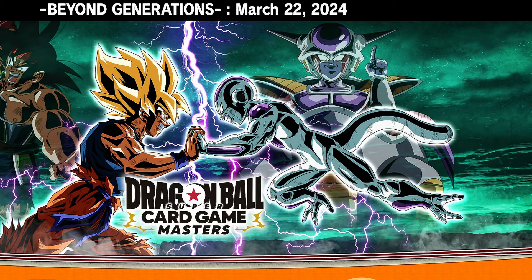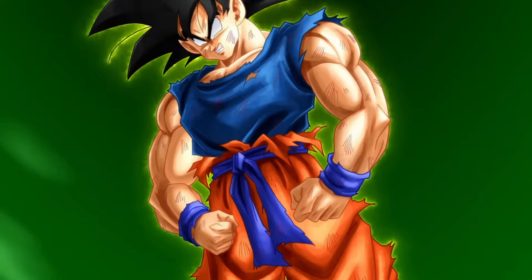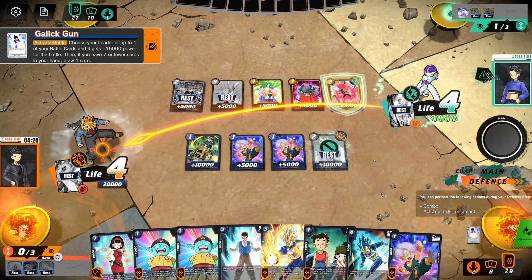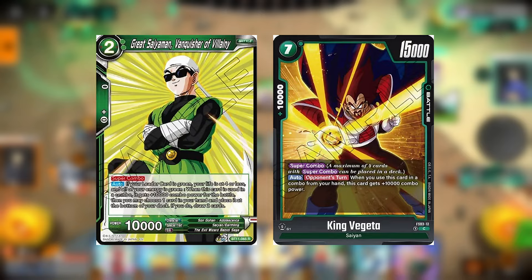The previous iteration of the Dragon Ball Super TCG is now known as Masters and will continue to receive support, but the two games exist as entirely separate entities. At first glance, Fusion World appears to look and play similarly, and there definitely are some similarities, but to put it simply, Fusion World is a simplified version of the original Dragon Ball Super TCG and seems to be heavily influenced by the One Piece TCG.